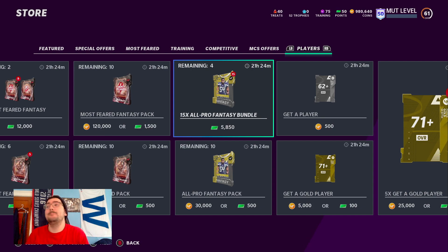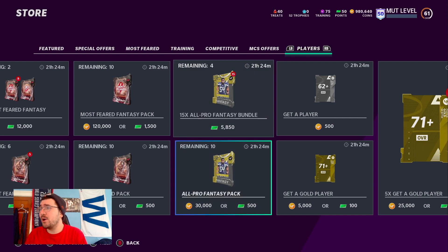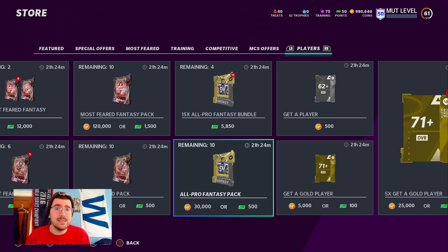What is good, Samio Squad, back at it again with another video! Today we're pulling 20 all-pro fantasy packs. We got LTD Cooper Cup and Chandler Jones — these things are expiring in about 21 hours, so I'm hoping we get a big refresh with boosted odds tomorrow with the new series. These all-pro fantasy packs have been straight garbage for me.